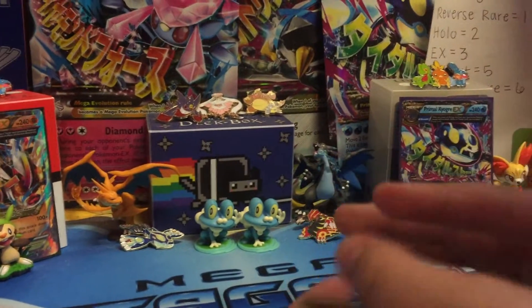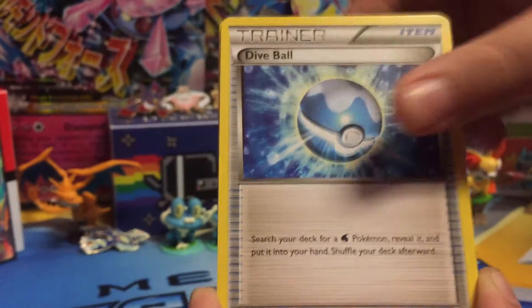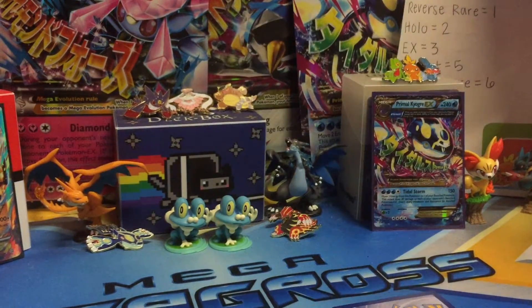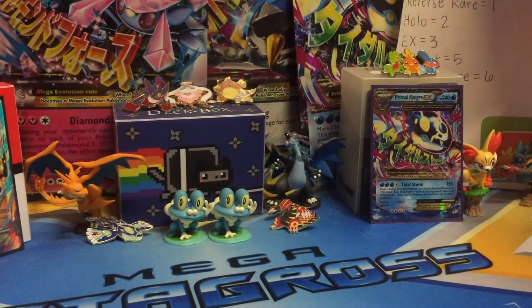Alright guys, second pack! Nosepass, Spinda, Horsea, Skiddy, Tangela, Dive Ball, Electric energy, Wonder Energy, the reverse is Kyogre Spirit Link, and the rare — oh — Probopass!